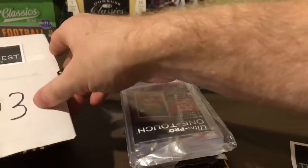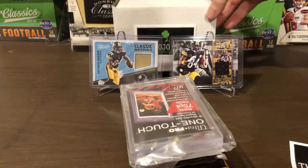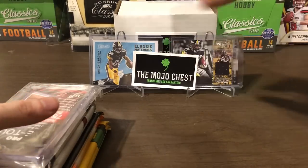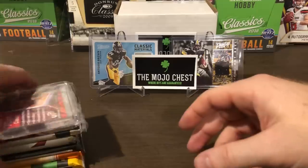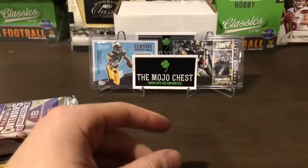So I'm going to put this Mojo Chest box back here behind my Antonio Brown jersey cards. We'll put the sticker up here. All right, so in every Touchdown box you get a one-touch and this is a 75-point. Very nice there — hopefully I'll be able to use it.